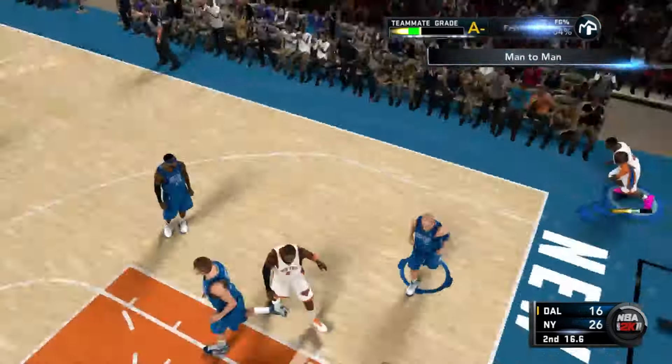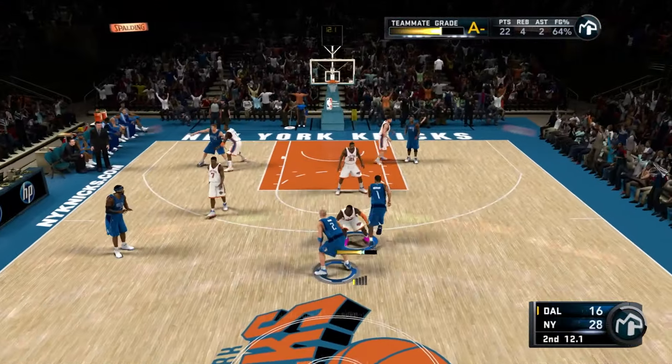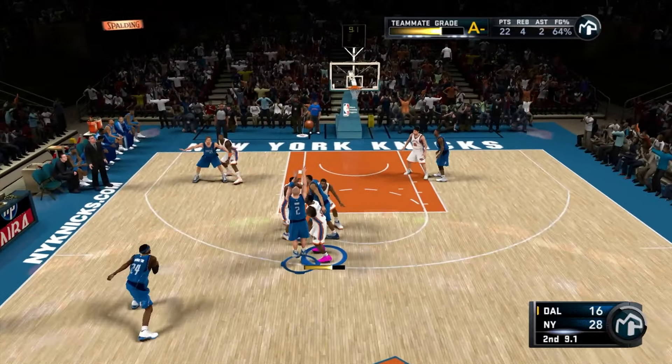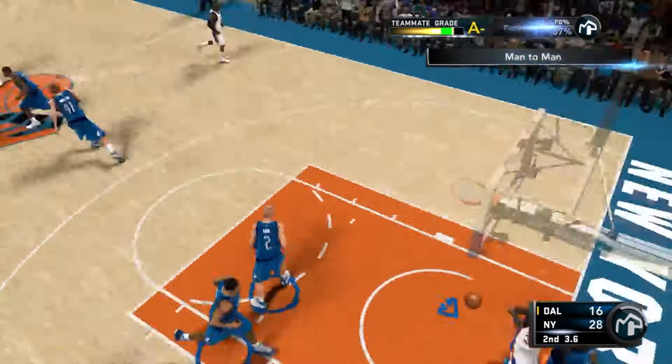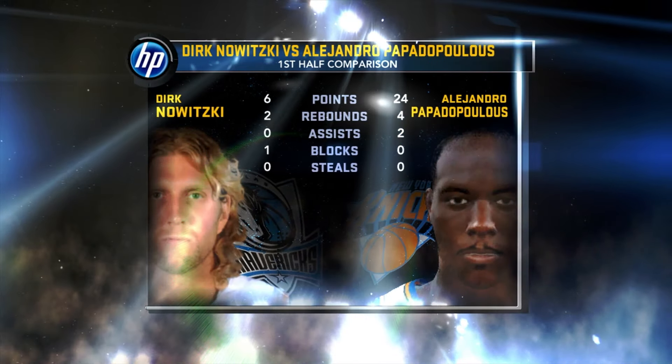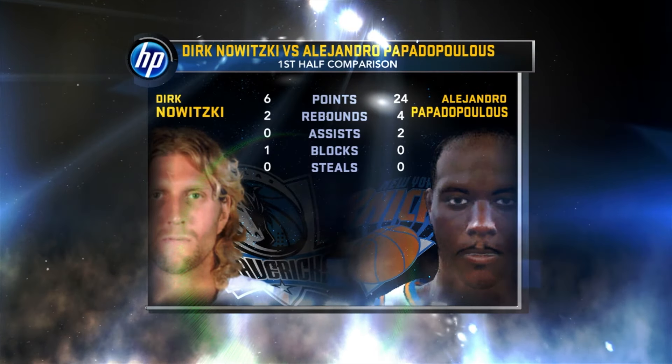Now we're on the other side fading away — goes in one more time, the team is in shambles. Jason Kidd misses, Wilson Chandler airs it out down the fourth to me and we slam it in — that's a poster! First career poster, never thought it would happen. That takes us into halftime: Dirk Nowitzki with six points, two rebounds and a block; AP with 24, four rebounds, and two assists. We might actually drop 50 this game.